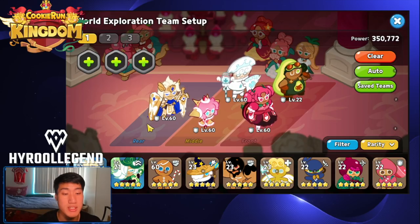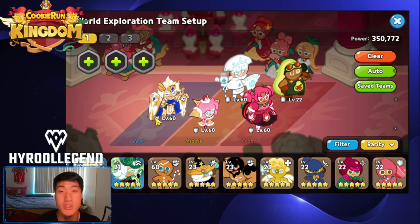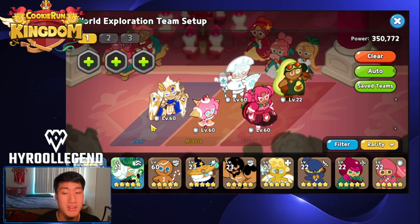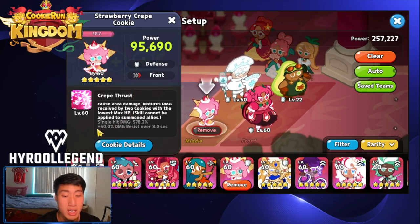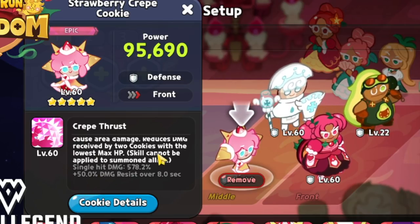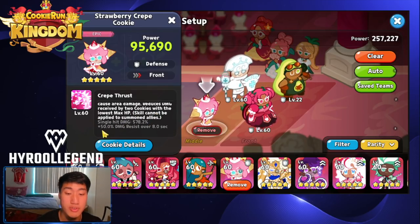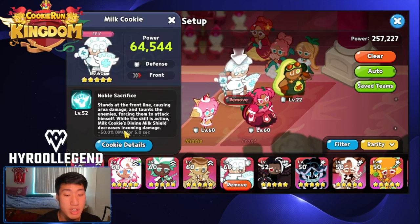Madeline is okay but I wouldn't recommend using Madeline in world exploration — he's a selfish cookie that does knockback AoE damage but the debuff immunity doesn't increase survivability, so Madeline is not the best for PvE. Strawberry Crepe, however, gives a 50% damage resist buff to the two lowest HP cookies in your team, meaning your DPS's will survive a lot longer.